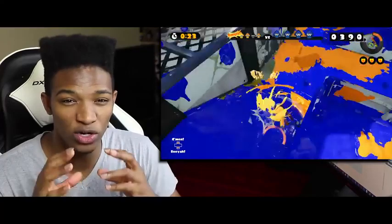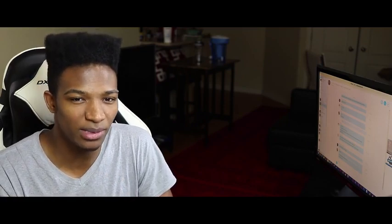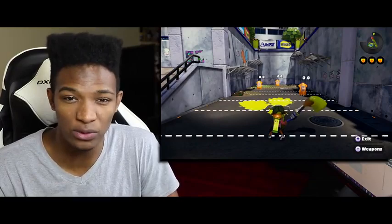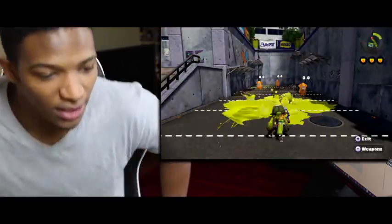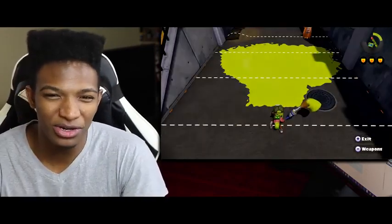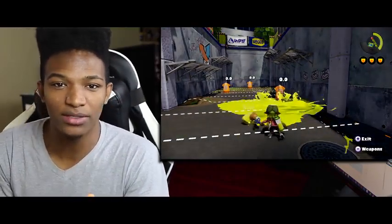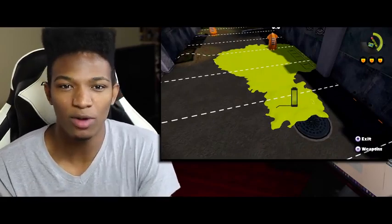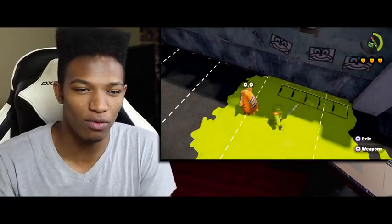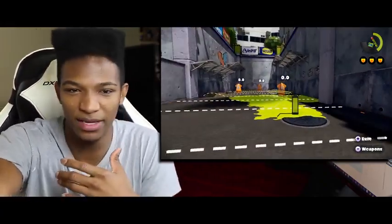Number four is definitely that you can run amok on the enemy's side. Number five — the absolute worst attribute of the paintbrush — is the range, because it is so misleading. As you can see in the training room clips, the range isn't that great, but the problem is that even though it looks like it has decent range, it's extremely misleading. There can be enemies clearly within range of where your paint is splattering in melee, but they don't get damaged at all when inside the paint vicinity.